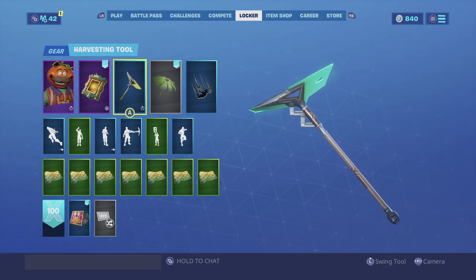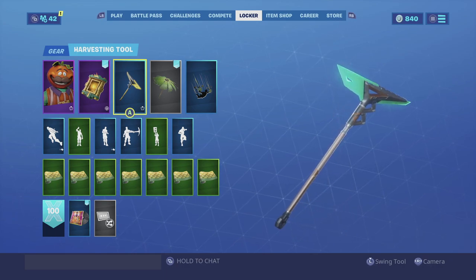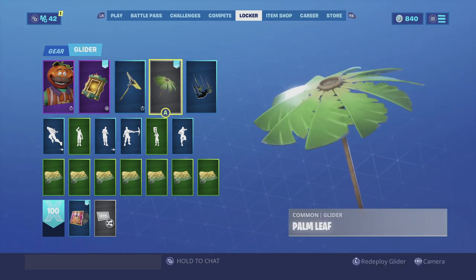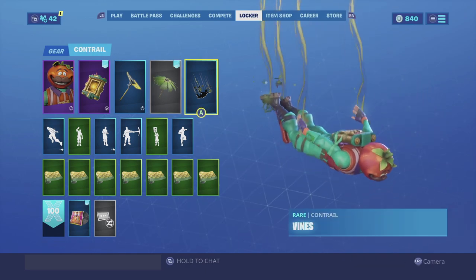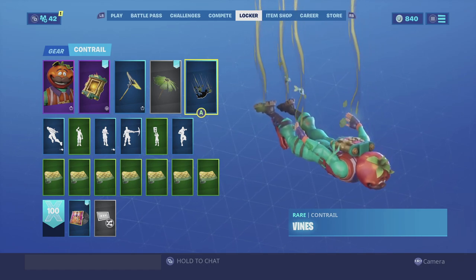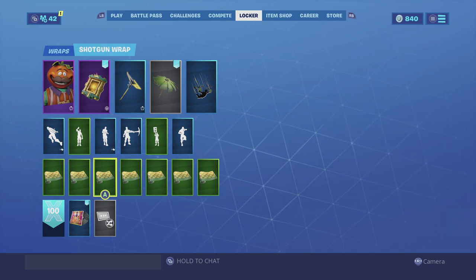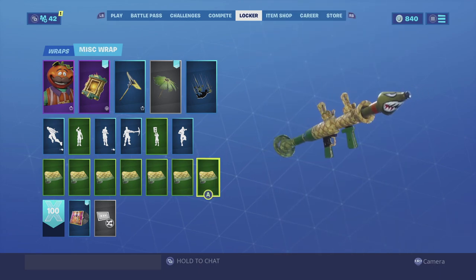For the harvesting tool we're going with the Revoker — the color scheme is almost identical to Tomato Head's, and you were able to obtain it during Season 8 by completing your Battle Pass challenges. For the glider we're going with the Palm Leaf, a Victory Royale glider from Season 8 — the color scheme is all green and brown, so it looks really well with Tomato Head. For the contrail we're going with Vines, obtainable during Season 8 overtime challenges — it matches really well. For the wrap we're going with the Pineapple, obtainable from the Laguna Starter Pack — the color scheme is yellow and green, which goes really well with the skin. Enjoy the combo.